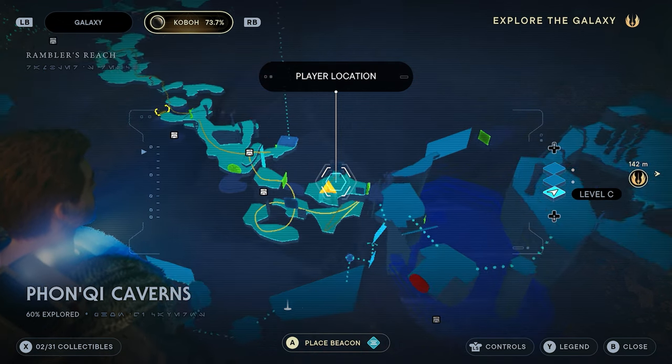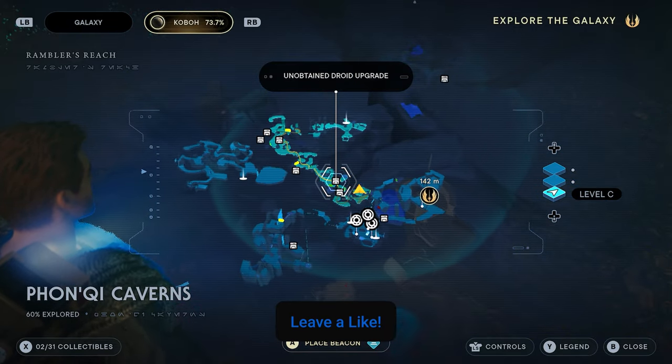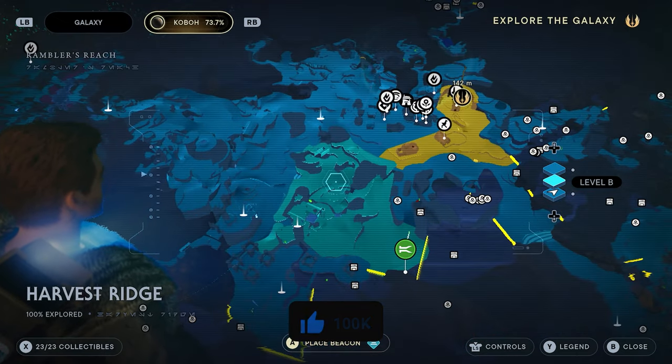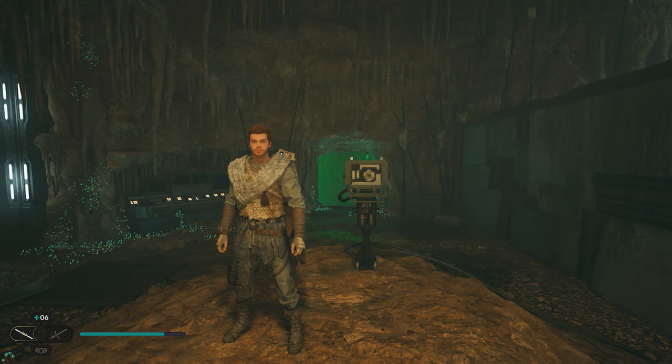When I open up my map — I haven't explored this area yet — you guys can see all of the chests, as well as all the chests throughout the world, are now going to pop up on my map, which is pretty awesome. That's how to get the chest map upgrade here in Star Wars Jedi Survivor. If you guys have any other questions make sure to leave them down in the comment section below, and we'll see you guys in the next video.